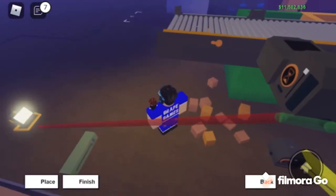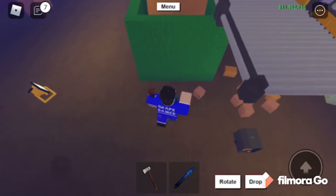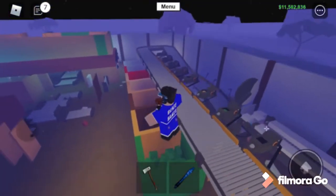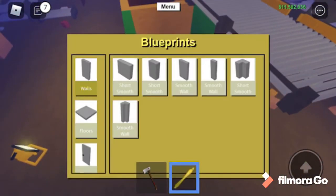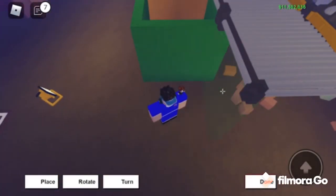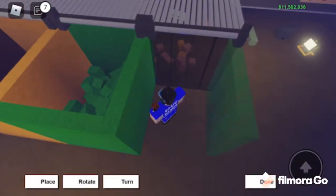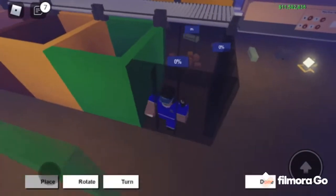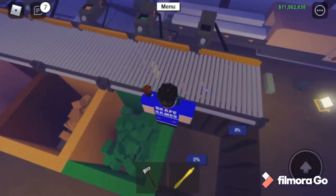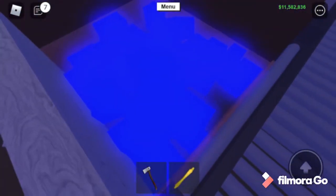The next step is to build the little container. I've made it just tall enough where it could be a whole floor — you don't have to do this, you can do whatever you want. I'm going to start filling in these blueprints. I would recommend putting the type of wood for your walls — for example, I have zombie wood in here and I put zombie wood walls so you can see what kind of wood is in there.